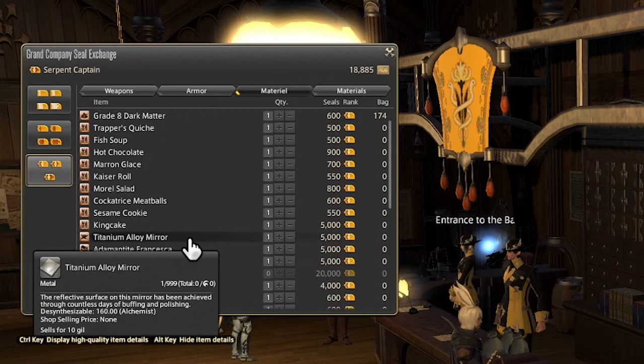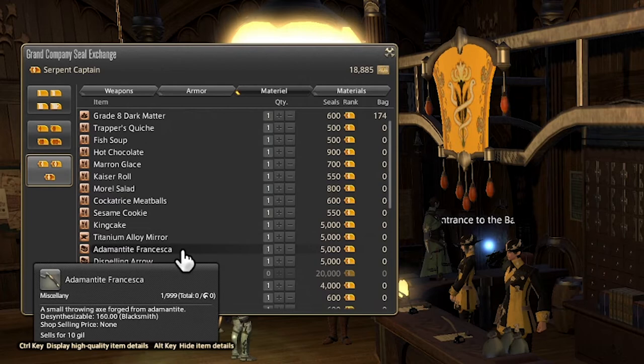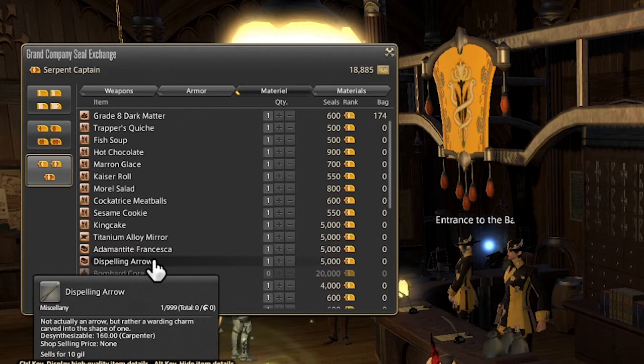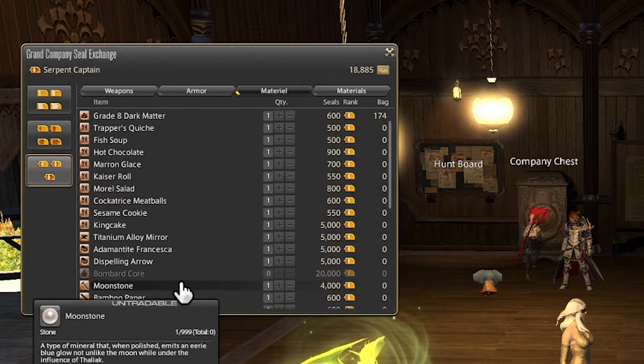Next we have the Titanium Alloy Mirror, which is also used in the anima relic weapon questline. The Adamantite Francesca is also an item used for the anima relic weapon questline. And once again we see those Dispelling Arrows — if you don't want to craft them with the lesser materials, you can just buy them outright once you're at a certain rank. Next we have the Bombard Core, which is quite expensive at 20,000 seals each, and this is actually going to be used for the zodiac relic weapons.